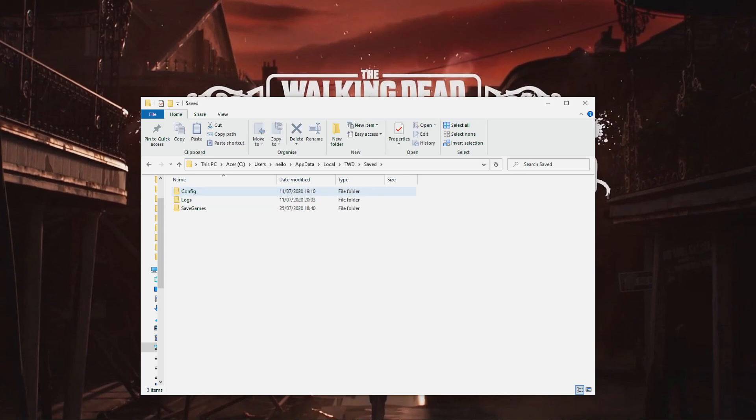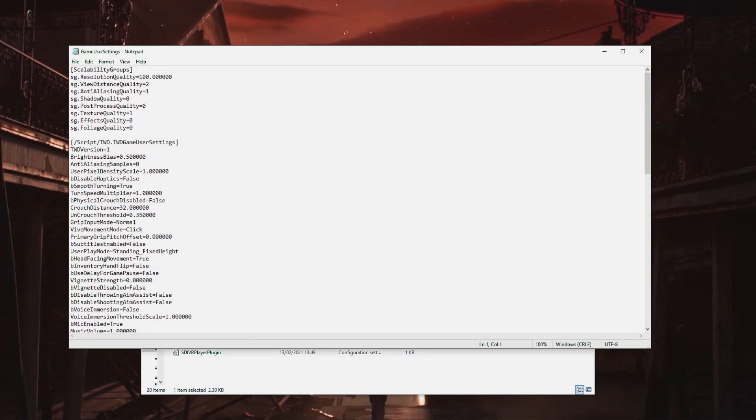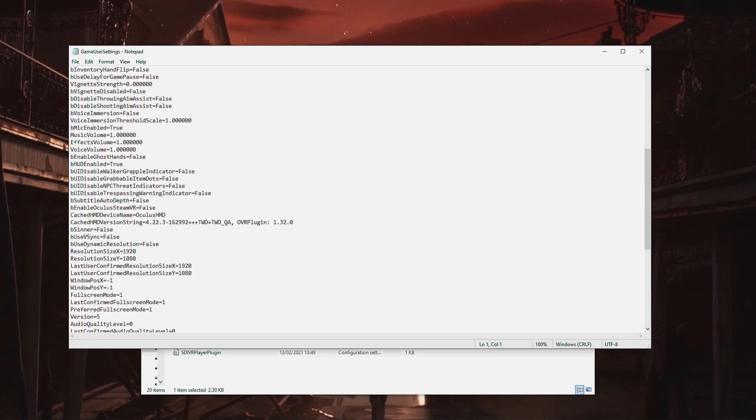The first thing you want to do is go into your C drive. Once in your C drive, go down to Users, select your user, then go to AppData. This folder may be hidden, so this is one of the ones you may have to unhide. Double click AppData, then Local, then go all the way down to TWD and double click.